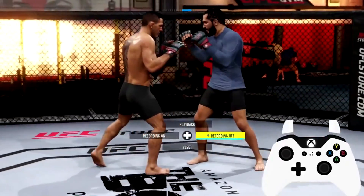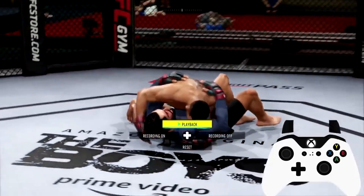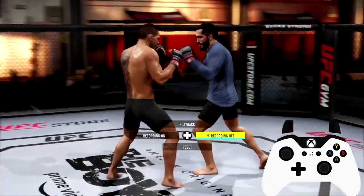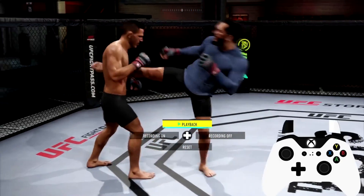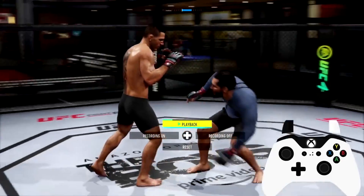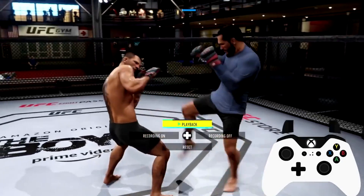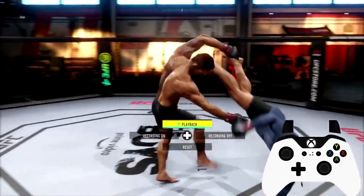Now, if he throws a kick and I catch it and I want to take him down, I hold down right bumper and input the kick button on the same side that he threw it on. He threw it to my rear side, so right bumper and A; on PlayStation, right bumper and X. If you want to perform a trip once he throws the kick to that open side, hold down right bumper while moving forward and input the same side that he threw the kick on — that's the rear side, so right bumper, moving toward your opponent, and A. Again, it can be reversed where you'd have to hit B depending on the situation.